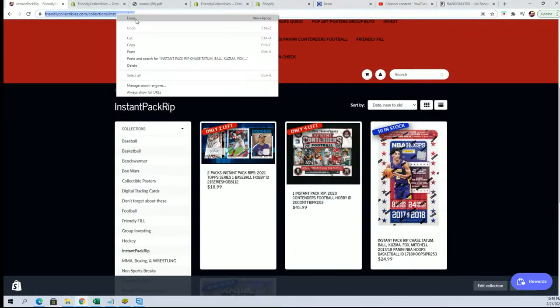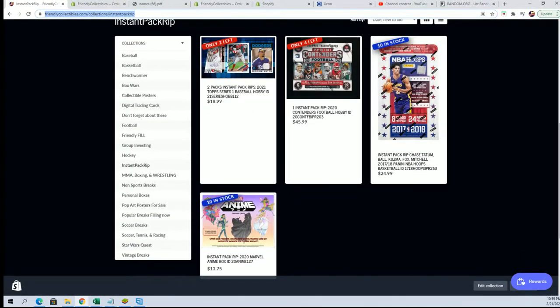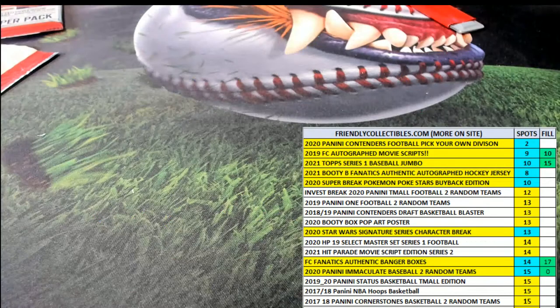In the instant pack rip section — boom! Right here we have some Series 2 packs, we have some 17-18 packs, we have some Contenders. Way to go, Taylor, with that Kobe!